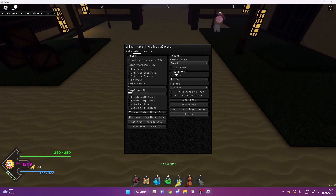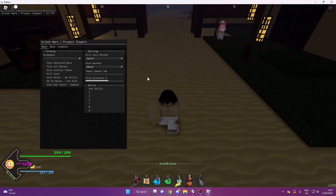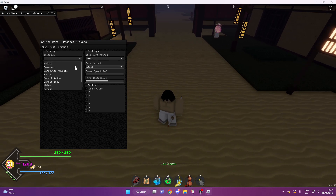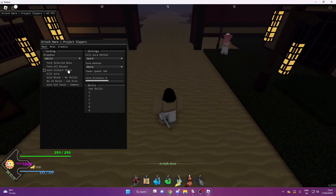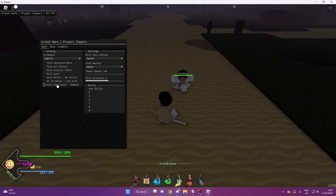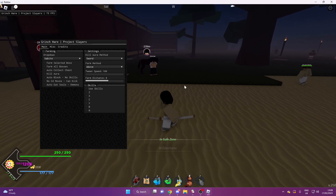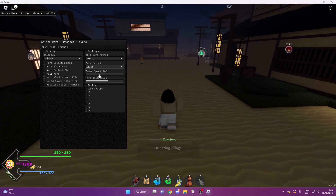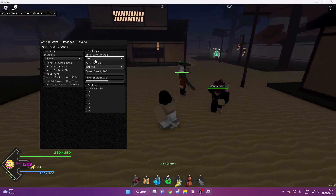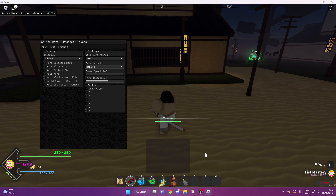We've got the Main and Misc tabs. Under Main, you've got farming, skills, and settings. Under Misc, you've got Misc, Gord, and teleports. Under the Main tab, there's a dropdown where you can select different bosses and then farm your selected boss or farm all bosses. You can also collect chests, use kill aura, auto block, no cooldown moves, and auto eat souls if you're a demon. Under Skills, you can use all your skills while fighting bosses. You can also choose your farm distance, tween speed, and farm method.